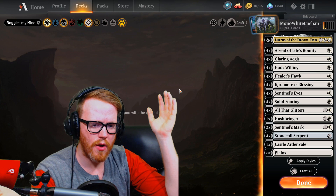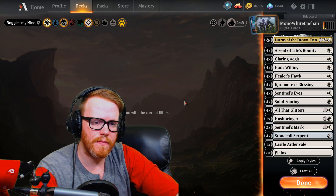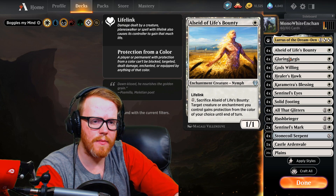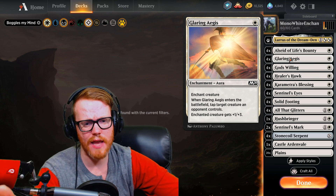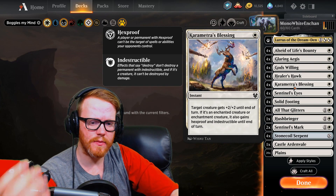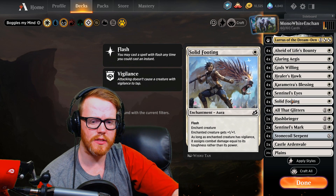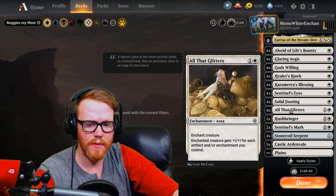Next up is the Boggles deck, or Mono White Enchantments. It's that straightforward deck where you play a whole bunch of small things, put enchantments on them, play All That Glitters, and try to deal damage to the opponent. You play Lurrus to get things back from the graveyard that cost two or less, All-Seeing Adept to protect anything that may have enchantments on it, and Glare and Aegis to give things more power and toughness as well as tap something down if you want to swing in for damage. God's Willing gives something protection from a chosen color and you get a scry.